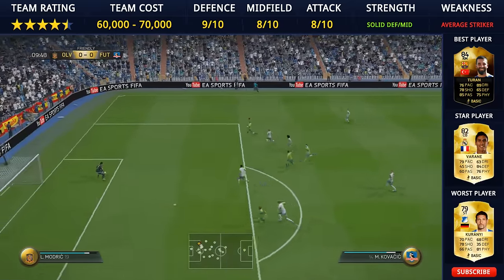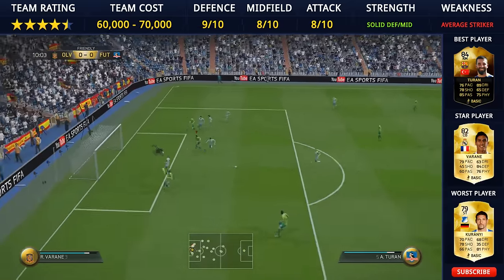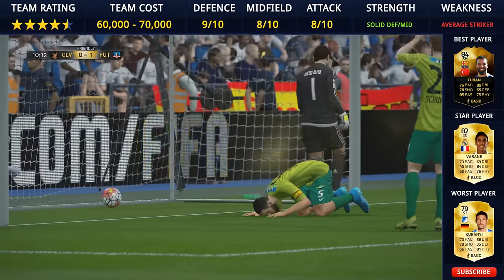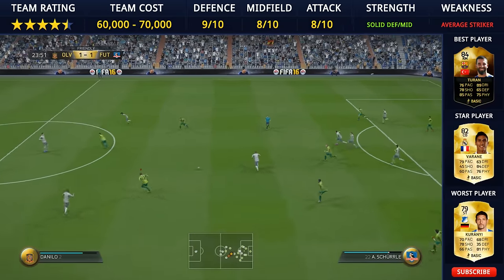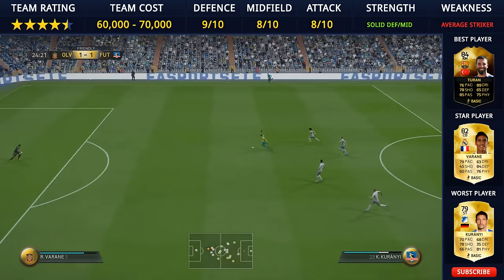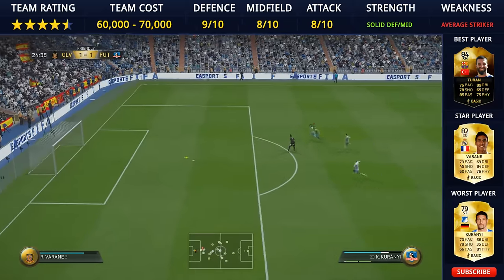The defense — yeah, I conceded a few, but if you are on point and playing well you shouldn't really be letting that many in. Toprack and Verran are good quality center-backs, and then you have really nice fullbacks in Erkin and Danny Alves. I really really like the team.